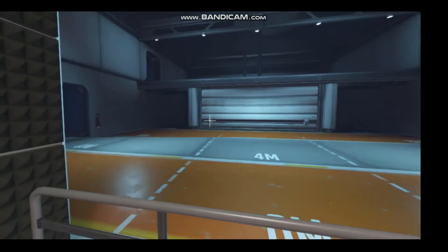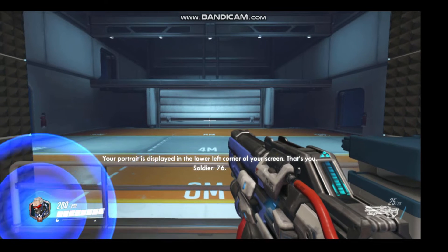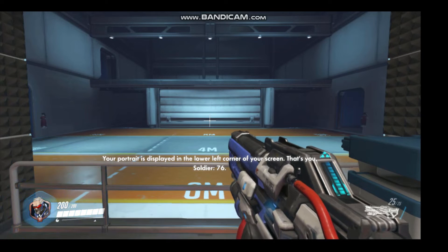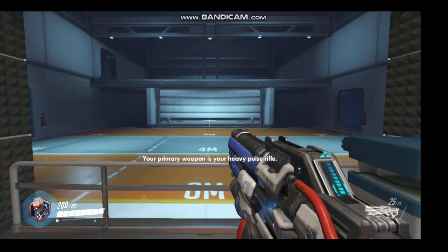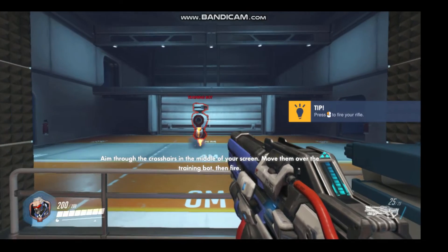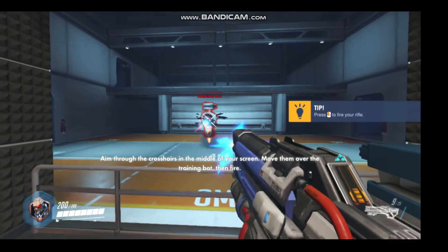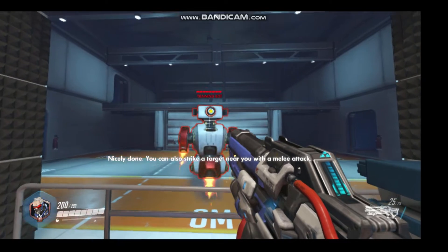Let me walk you through the basics of combat. Your portrait is displayed in the lower left corner. If your health reaches zero, you die. Your primary weapon is your heavy pulse rifle. Aim through the crosshairs in the middle of your screen. You can also strike a target near you with a melee attack.